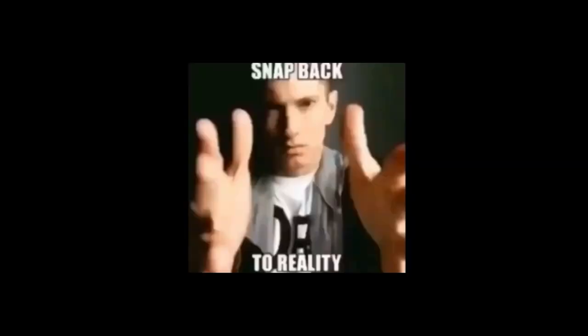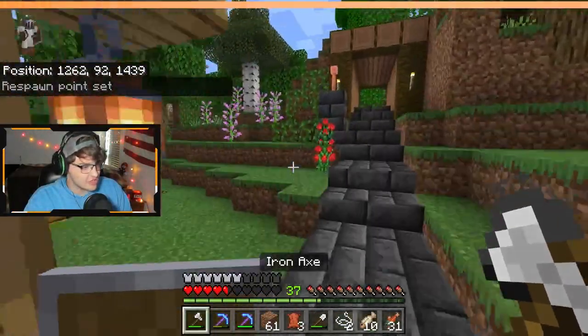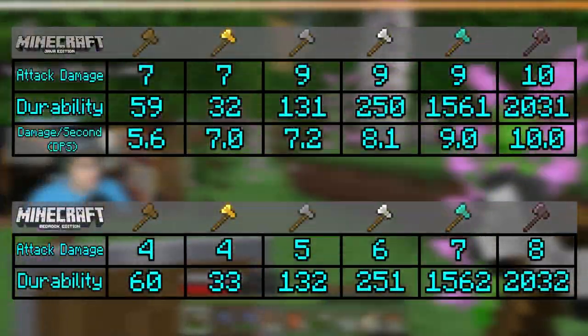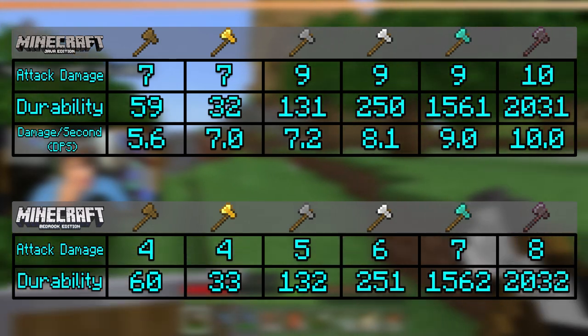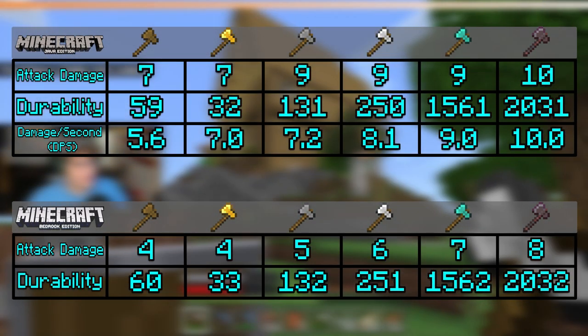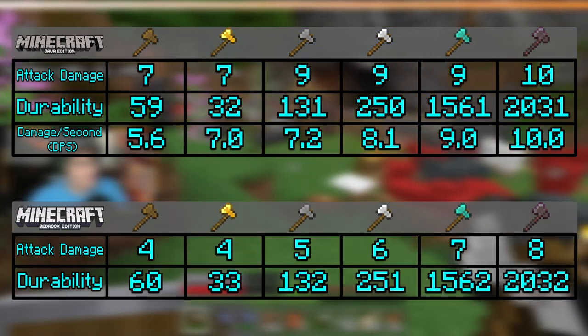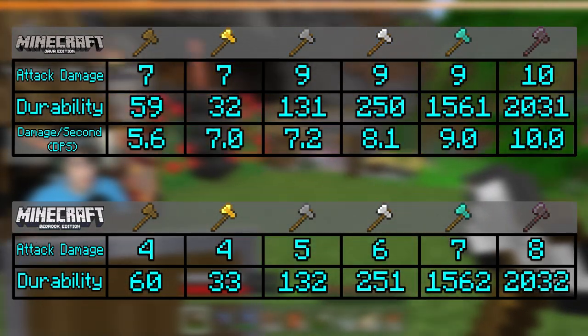Now that we've snapped back to reality, let's talk about our next melee weapon: the axe. Axes in Java Edition hit a bit harder than their sword-y looking counterparts. However, they're slower when it comes to swing speed. If you want more damage per second, the sword wins. But if you want to pack more of a punch, axes are pretty good as well.